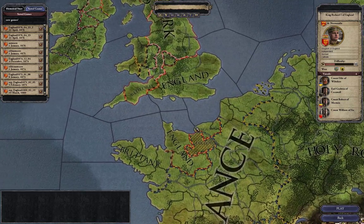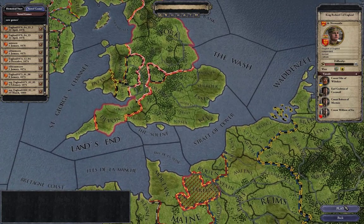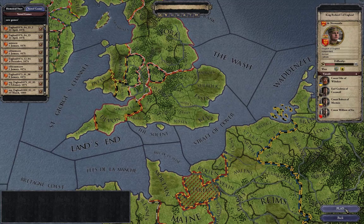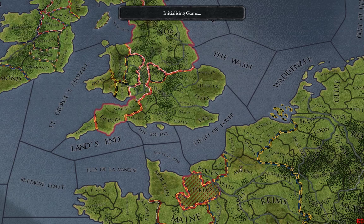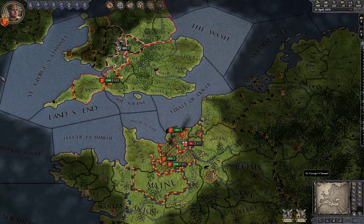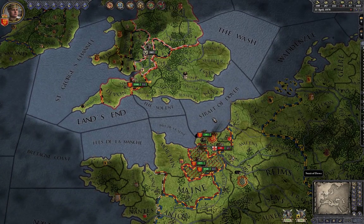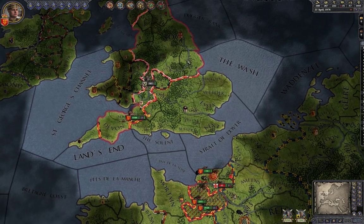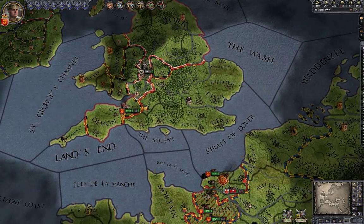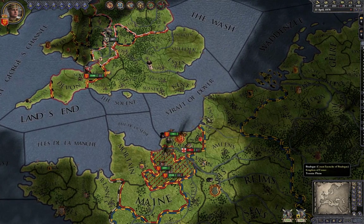I used that army to take over England and I succeeded — I became William the Conqueror. But in battle I had a blow to the head and became incapable, so I was sitting in my wheelchair for the rest of my ruling years. My son took over, and I wasn't popular with my dukes and counts, so I've been putting down rebellions and throwing some of them in prison.